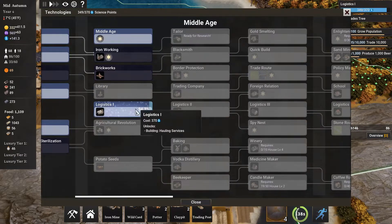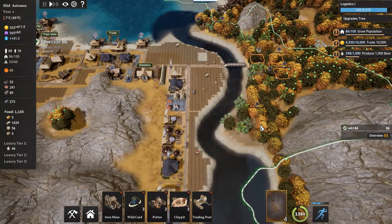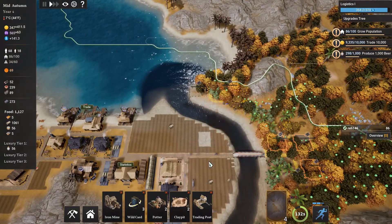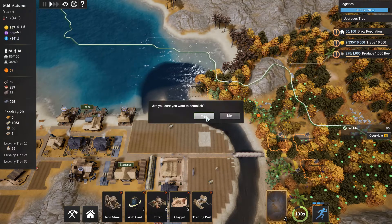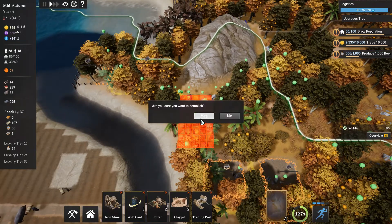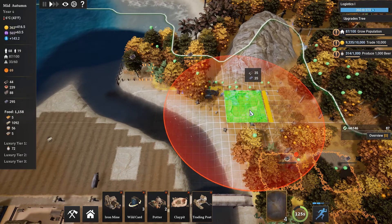As soon as we're done with logistics, I need to build my clay pit and I've used all of my spaces near the river. We need to demolish this road and make do without it right now, because I need to put something there. A little bit less than ideal, but we need a clay pit and it has to be somewhat near the river.